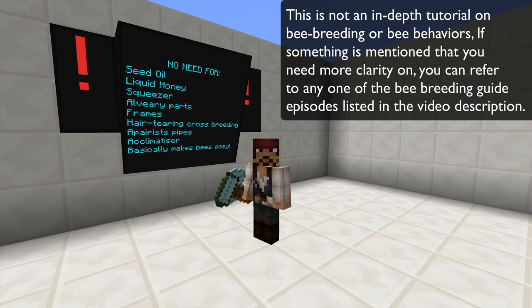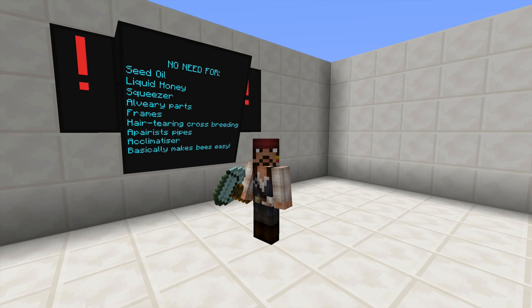There is no more need for seed oil, liquid honey, the squeezer, alvearies or alveary parts, frames, cross breeding, apiaries, pipes, acclimatizers, and a whole bunch of other stuff. So this is going to make your life a lot easier and it's going to allow you to get to those great bees really quickly.